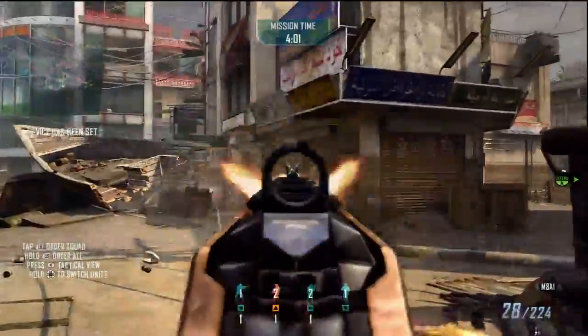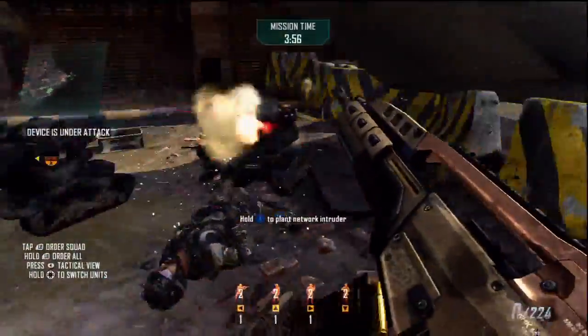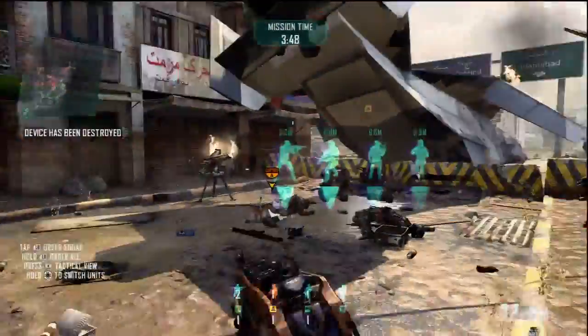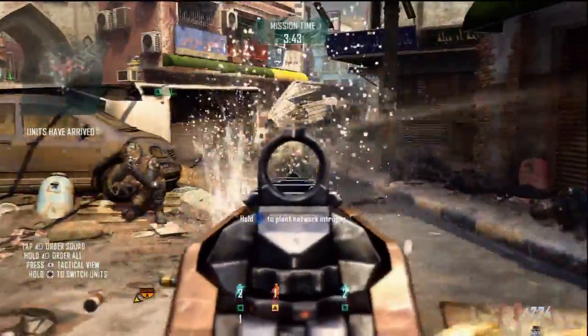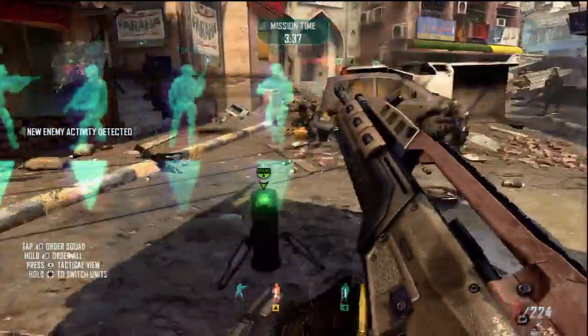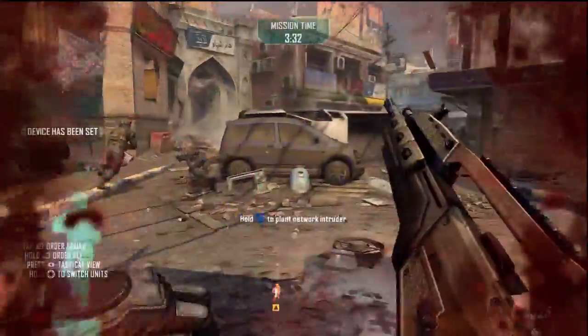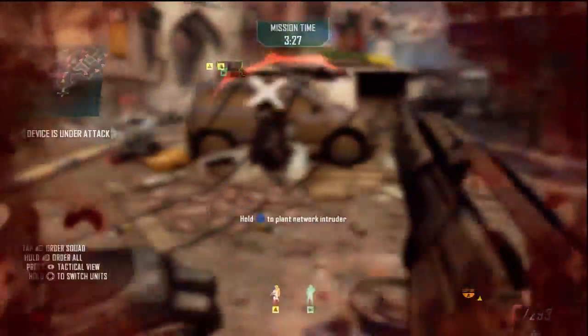Targeting enemy infantry. EMP target calibration underway. Confirmed EMP charging position — one minute till pulse. Hostiles moving to destroy the EMP. We lost the EMP charge. Security system still active. Firing on enemy ASDs. Unit down, shifting to infantry. Engaging enemy infantry. Targeting enemy ASD units. EMP target calibration underway. Confirmed EMP charge in position — one minute till pulse. EMP charge has been compromised.